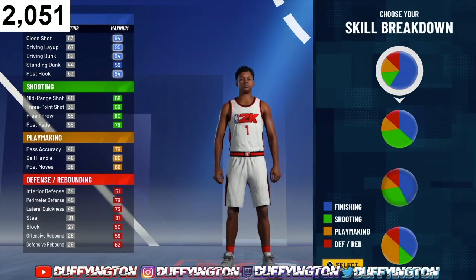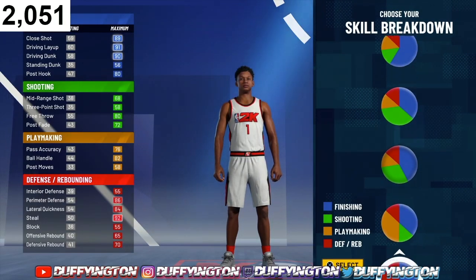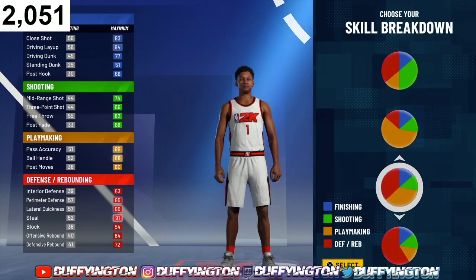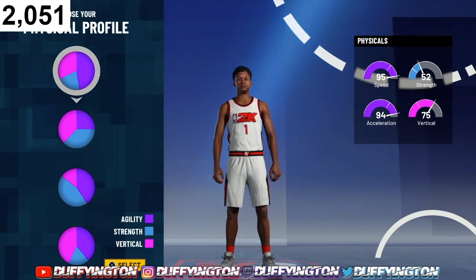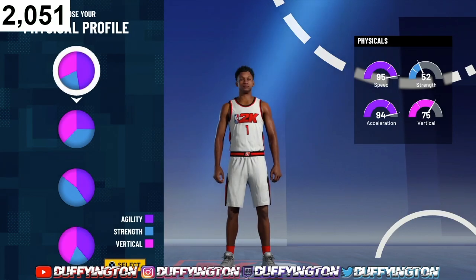For the skill breakdown, aka the pie chart, you wanna rock with the two-way pie chart — the playmaking and the defensive pie chart. For the physical profile, make sure you pick the top physical profile, the one with 95 speed, 94 acceleration, 52 strength, and 75 vertical.